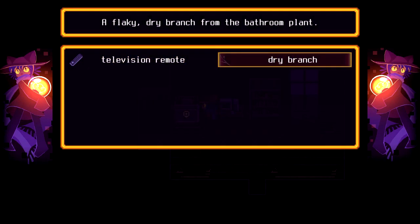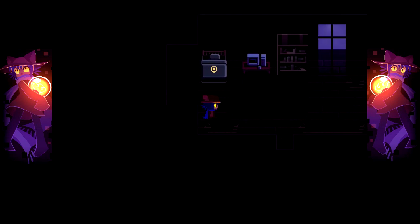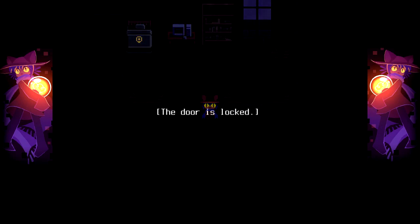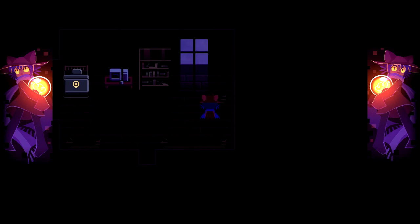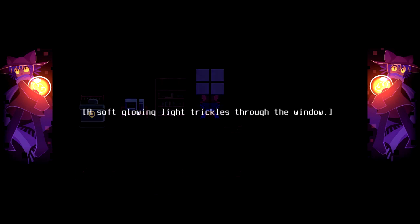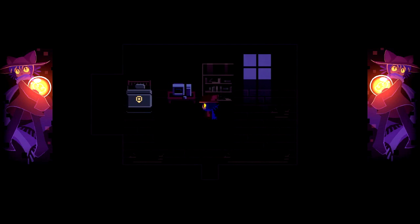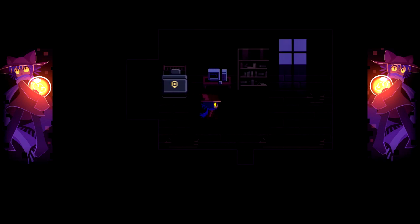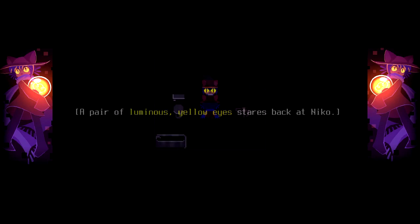Can't be combined — it would be weird if a television remote and a branch would combine. So there has to be a door or a light switch somewhere. Door's locked — there is a door here, but it's locked. I can't be lost already. I can't see anything. I have a dry branch and a television remote. I don't know what they would like me to do here.